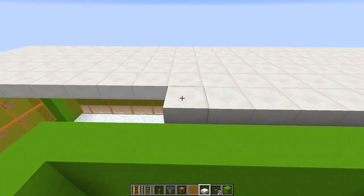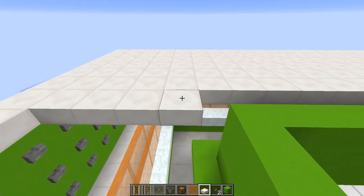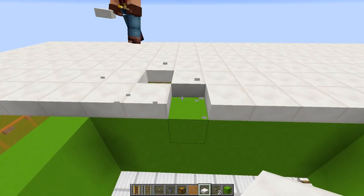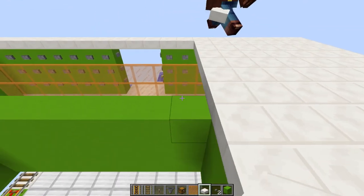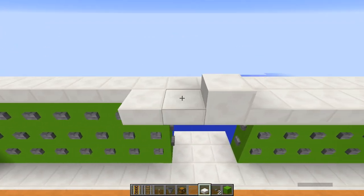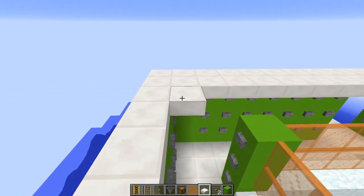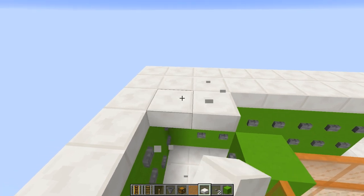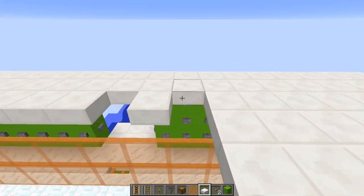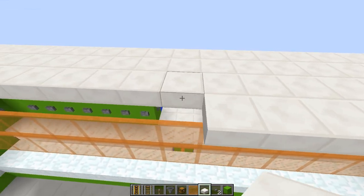We could put half slabs across the center, but we're going to leave the center open. We'll continue the half-slabbing, and Steffi is working on the bottom side finishing the buttons on the bottom. It's important to cover all surfaces.